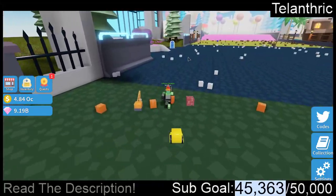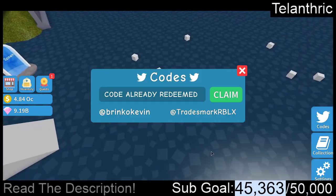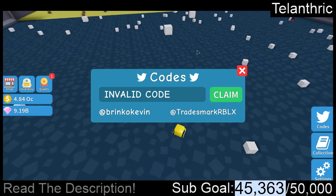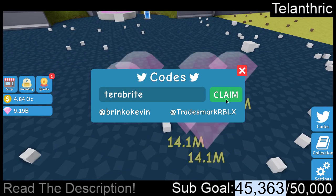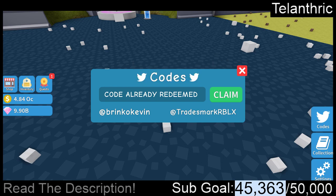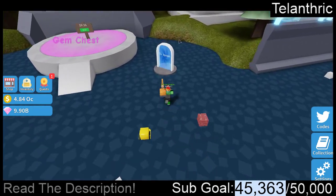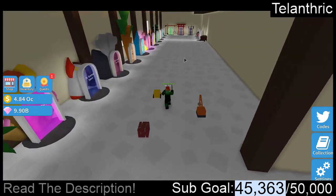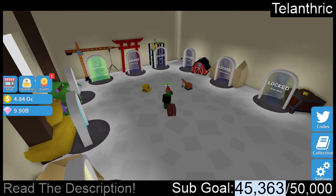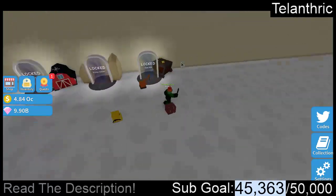We're going to go to the haunted area and get the gems. Actually, the gem chest is over here, but that's close enough. The next code is TeraBrite — though I may have put a space in it while typing. There are no spaces in any of the codes at all. Back to spawn, and I'm going to go to the highest area. There aren't really many active players anymore since about a tenth of the people that played when Unboxing Simulator first came out still play it.